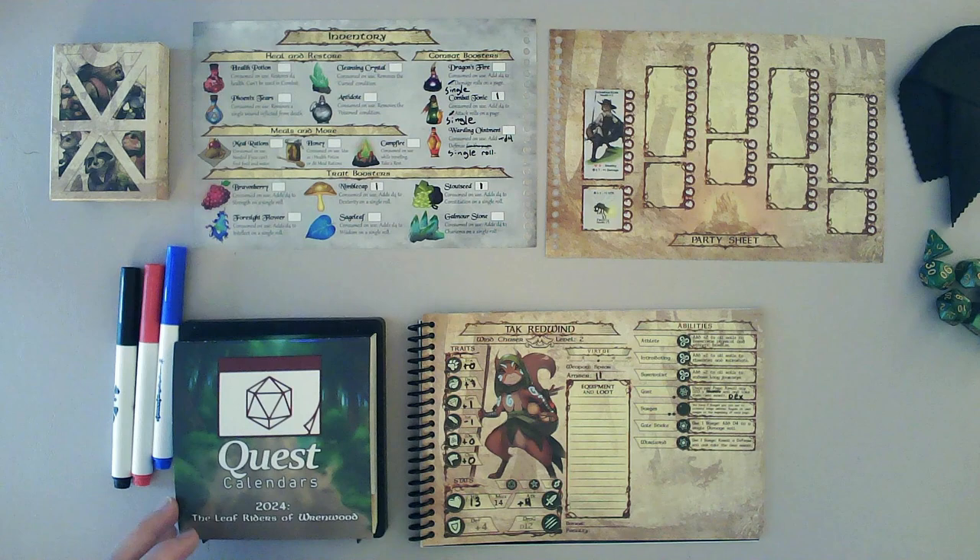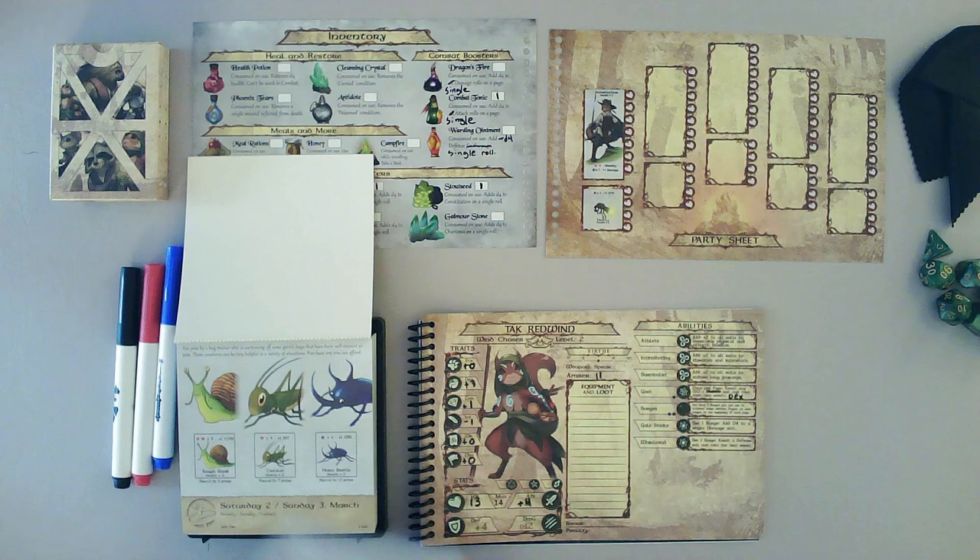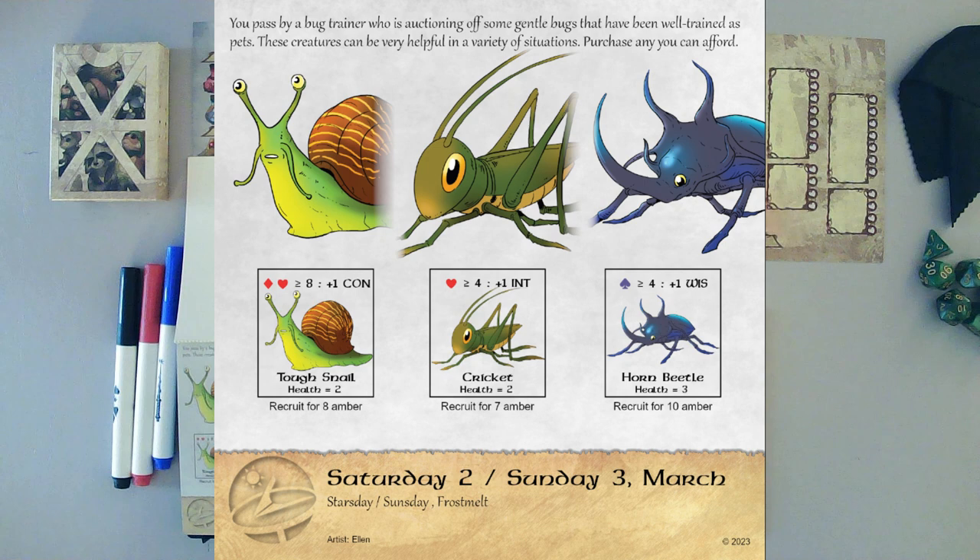Go ahead and tear this off. We have Saturday the 2nd and Sunday the 3rd of March, which is Star's Day and Sun's Day of Frostmelt. It does appear that we have three critters available for purchase — or for hire, I suppose. It says: you pass by a bug trainer who is auctioning off some gentle bugs that have been well-trained as pets. These creatures can be very helpful in a variety of situations. Purchase any you can afford.